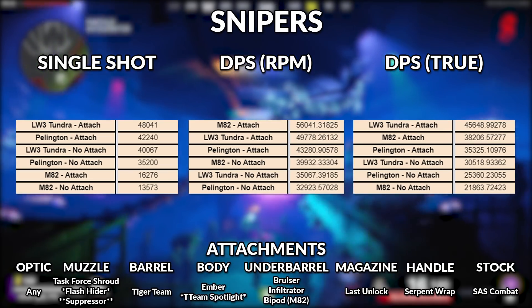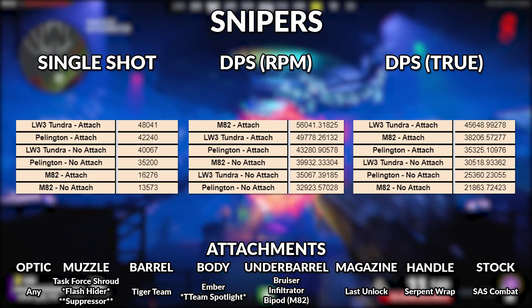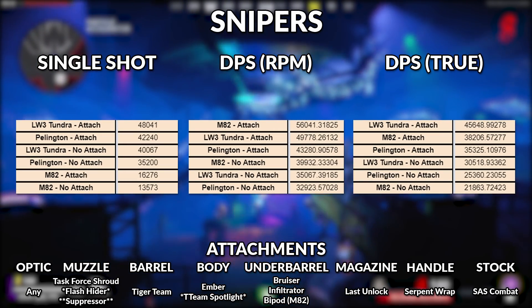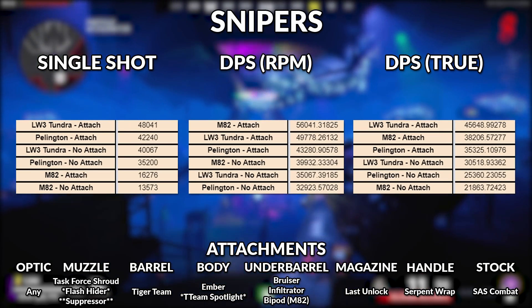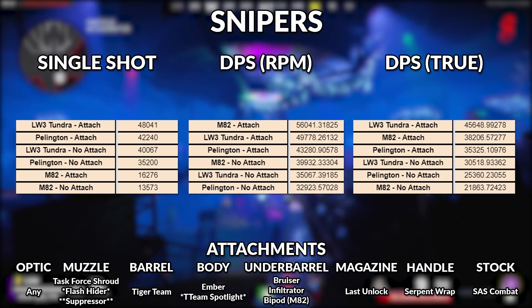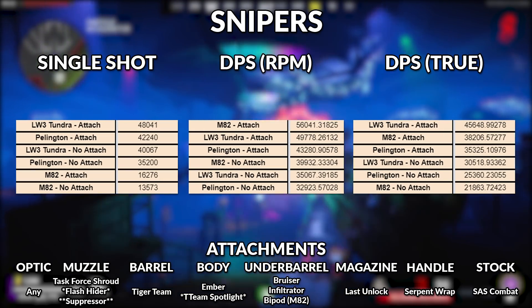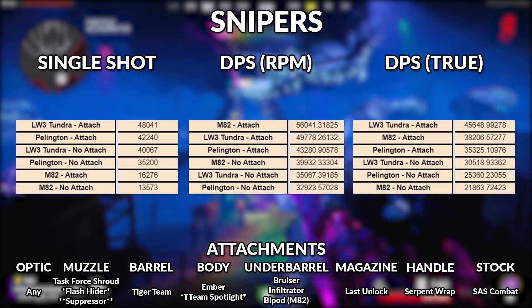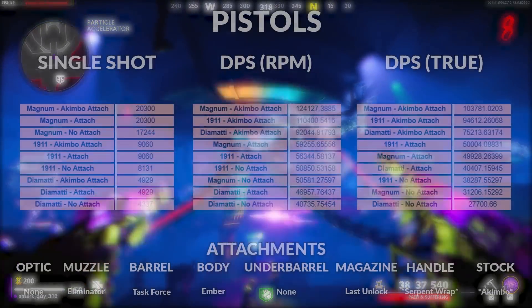Taking a look at the attachments for snipers — the way I currently have it set up is to maximize salvage and ADS as much as possible. But if you're looking for better ADS times, I'd recommend the flash hider or even the suppressor on the muzzle over the Task Force Shroud, and under the body category you can put the spotlight attachment on over the ember attachment.